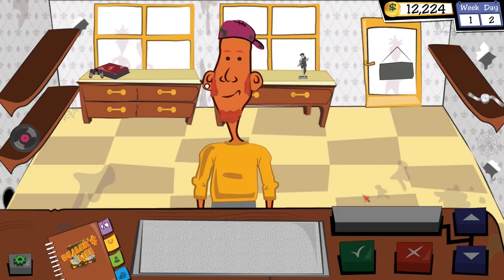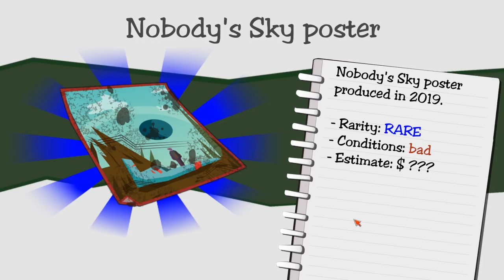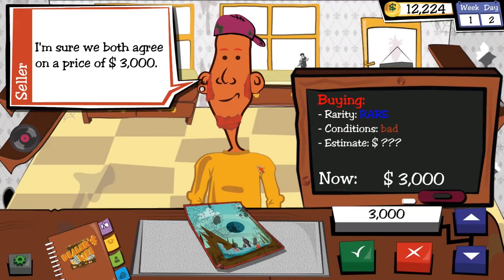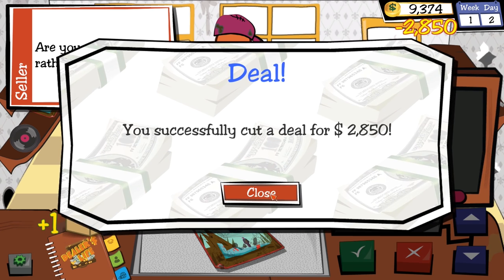Jimmy with fascinating facial hair wants to sell me a Nobody's Sky poster. Rare rarity but bad condition — maybe my restorer can fix that. He wants $3,000 for a poster. I counter with $1,000. He comes back at $2,850. You know what? I'll take it. This better be the best thing I've ever bought in my life.